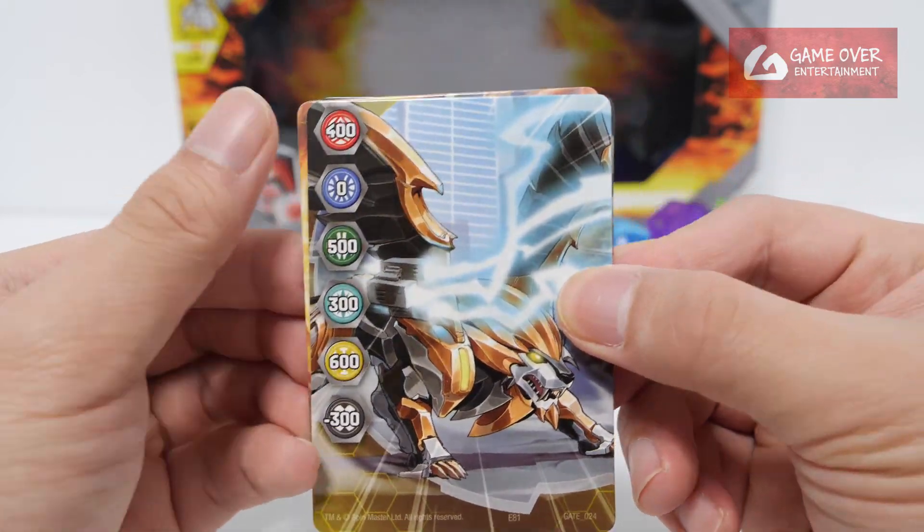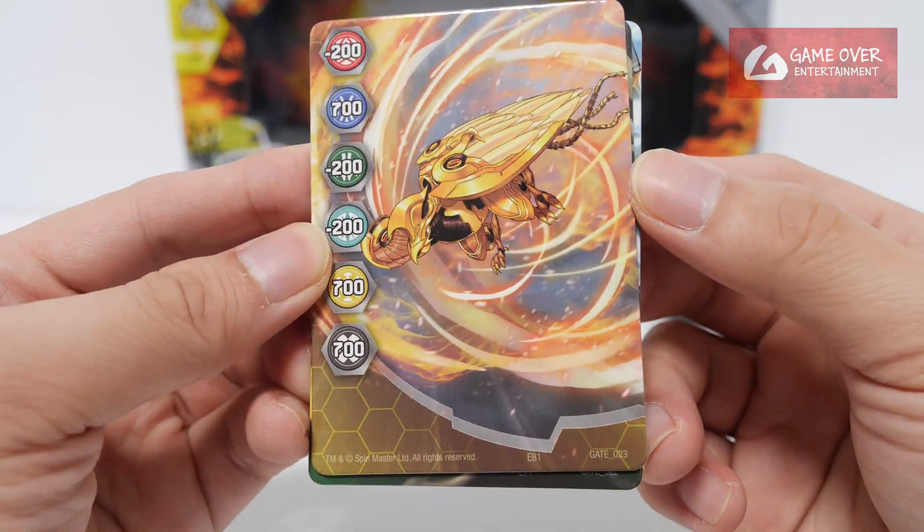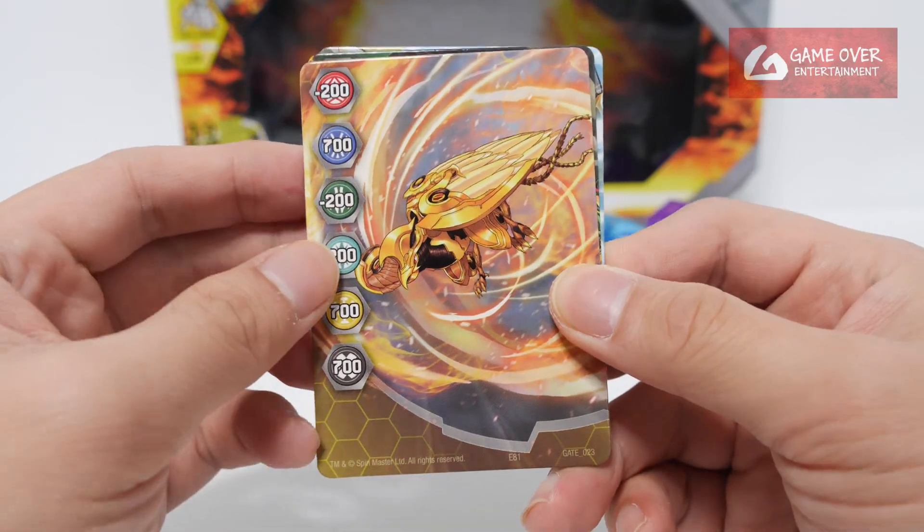Aurelis Hydrus, Gate 24: 400, 0, 500, 300, 600, and minus 300. And Aurelis Pyravian, Gate 23: minus 200, 700, minus 200, 700, minus 200, 700, and 700.